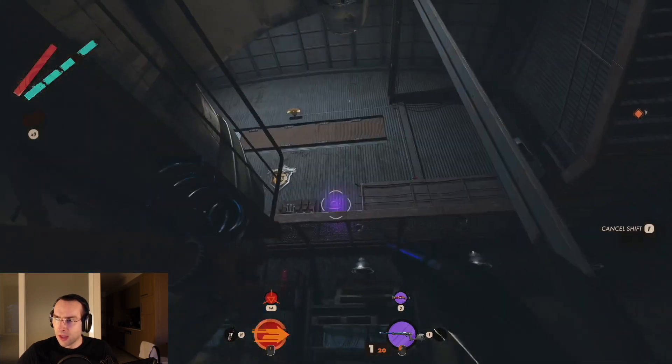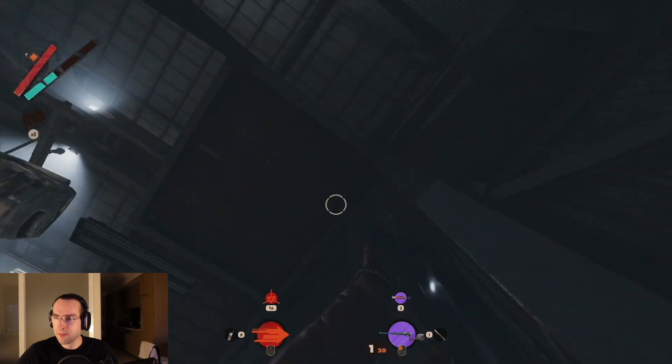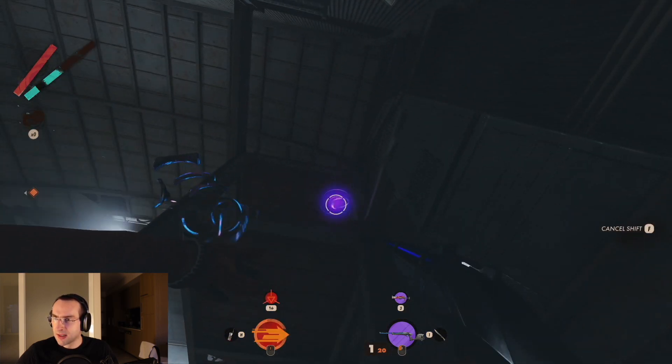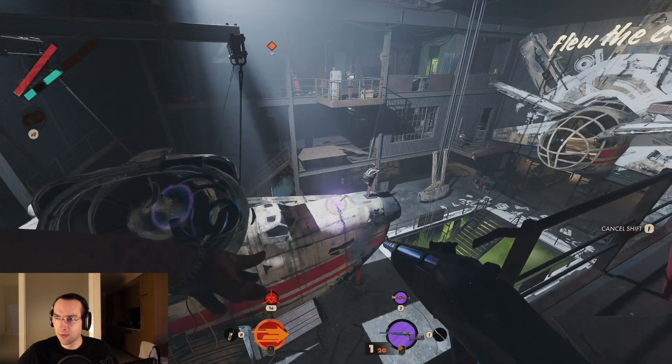The fourth lever is at the back of Hangar 2 slightly above the floor on a walkway. The fifth lever is on the wall below the second lever, on a platform that is a bit higher than the fourth lever.